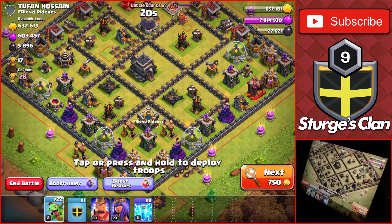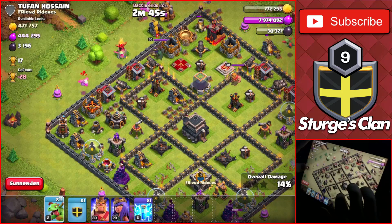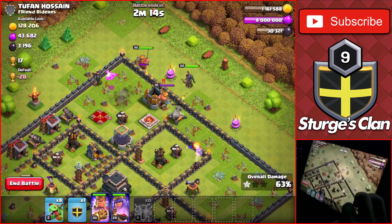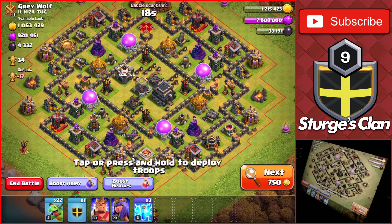Heading on to the second day, we start off with a couple more attacks. The first one was against a dead Town Hall 9 with around 6,000 dark elixir, pretty close to the rushed Town Hall 10 we saw earlier. The attack starts off by dropping the lightning spells on the air defenses as usual and making a ring around the base using the mass baby dragons. I also used both of my heroes at the top of the base to take out the dark elixir storage, getting around 2,000 dark elixir.